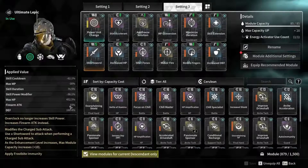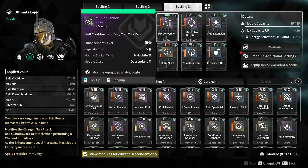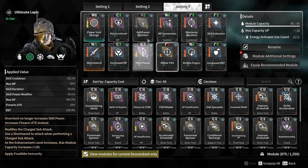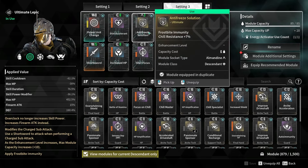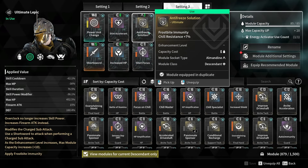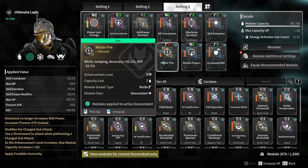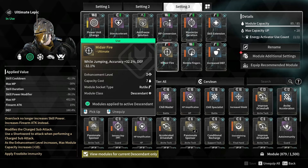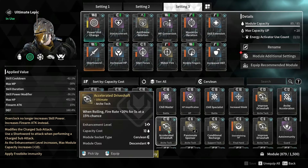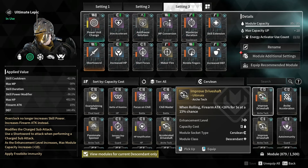So let's go over the modules. I went with the classic maximize duration and maximize cooldown — MP conversion on both fingers, maximize duration, skill extension, and increase defense with short focus. As ultimate Lepic you have two Almondine slots: one I use for a flex immunity slot — chill resistant, fire resistant, toxic resistant, or electric resistance/immunity. The second one is a flex slot. I go with fire for a bit more accuracy since I'll be jumping a lot in Gluttony. But you can go with Improved Drive Shaft or Accelerated Drive Shaft for more DPS — Improved Drive Shaft is better obviously because it enhances your firearm attack.